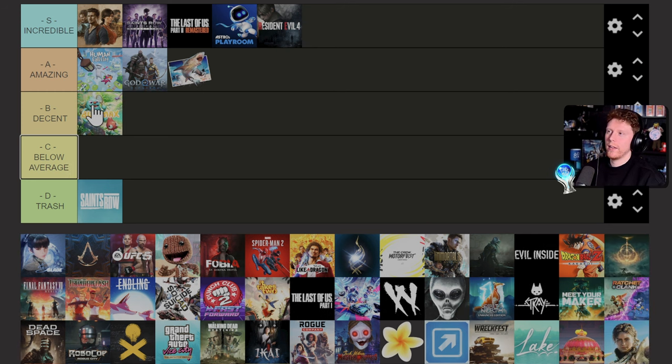Tiny Tina's Wonderlands — I enjoyed this way more than I thought I would and honestly I feel like it's a better game than Borderlands 3. The platinum does let it down though — I might have put it in incredible otherwise. The issue is the Chaos Mode, which you have to get up to level 20 by repeatedly redoing it, which gets quite tedious. There's also the Mule Character trophy for purchasing every inventory upgrade, though you can use a duplication glitch to get money a lot faster. Because of those trophies I'm putting it in amazing.